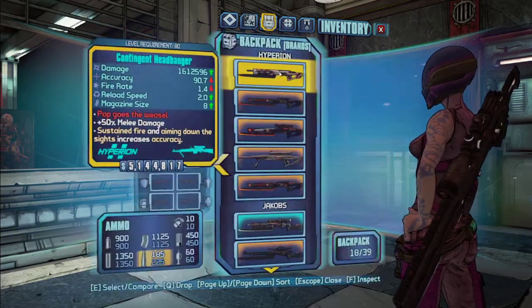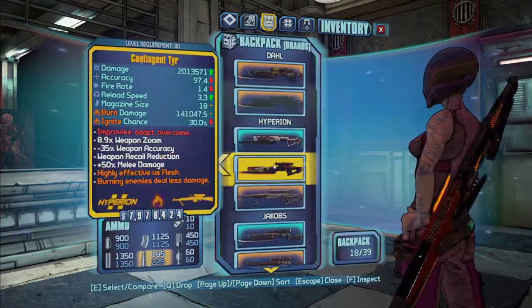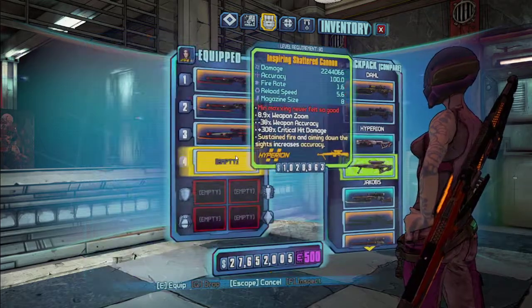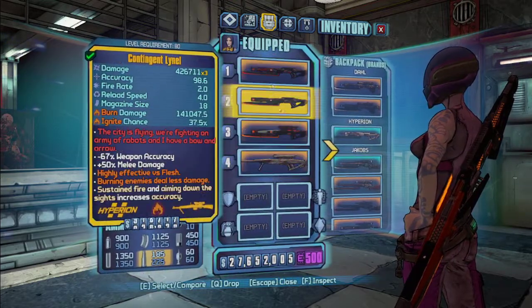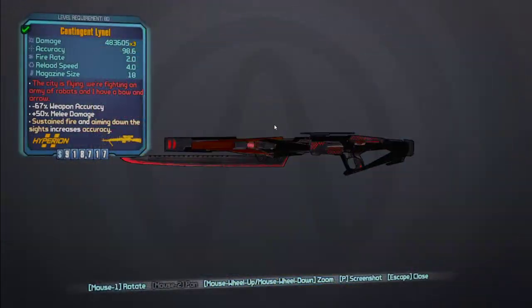Next we have Hyperion — I'm going to save that one for last. There are a lot of E-tech snipers here; three of the five are E-tech barreled. We're going to start with the Lionel.